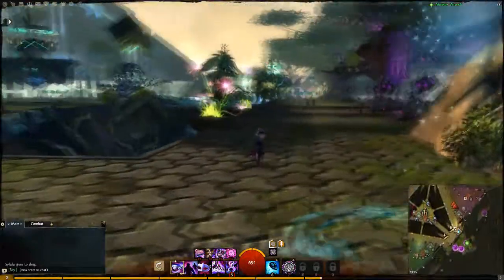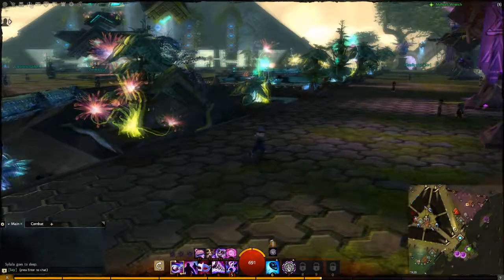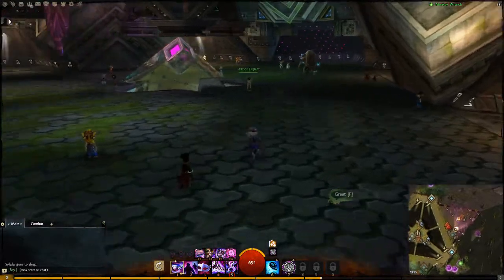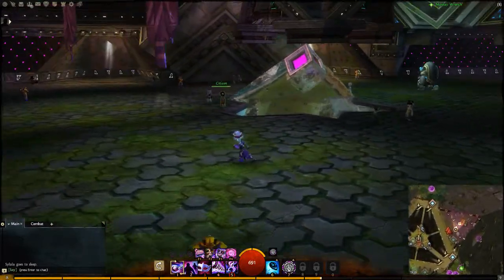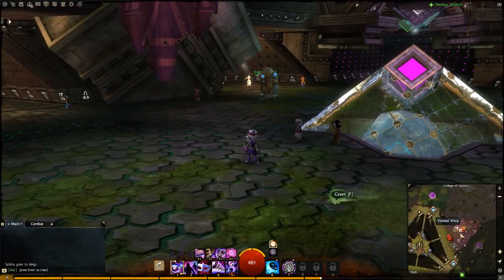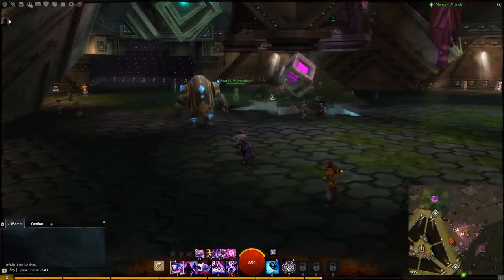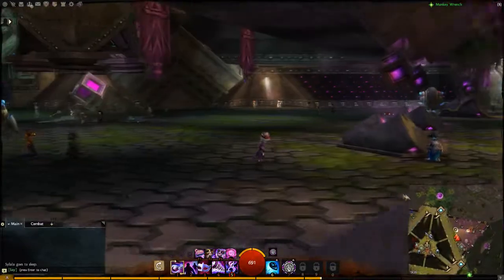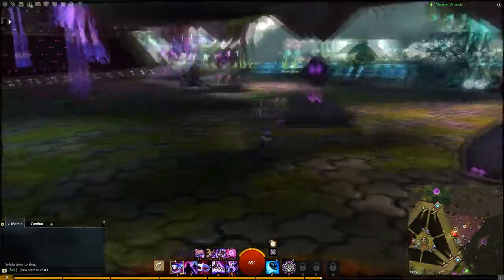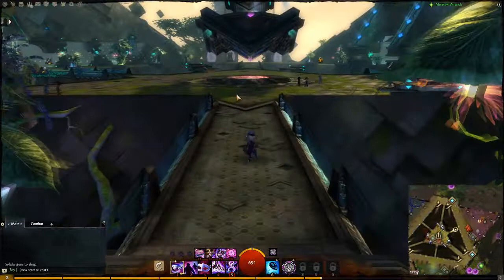The top layer is dedicated to the three major colleges. When you create an Asura, you have to decide which college you belong to. This area is the College of Statics. There's not much to it here — there are a few profession trainers, like the Guardian and Warrior trainers, spread out over the different colleges.